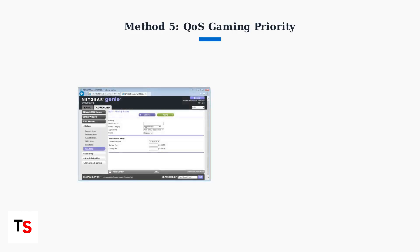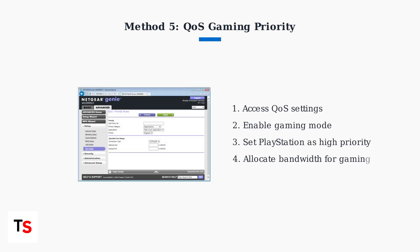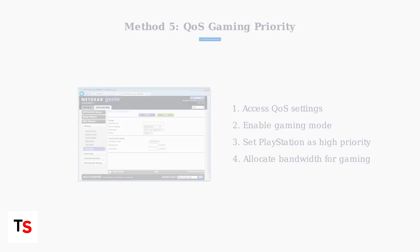Configure Quality of Service settings to prioritize gaming traffic. This ensures your PlayStation Portal gets bandwidth priority over other devices, reducing lag and improving connection stability.